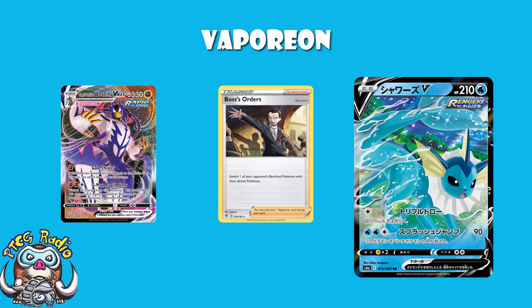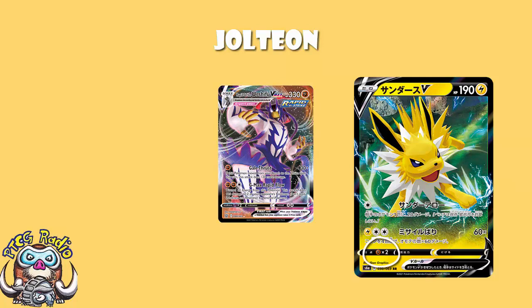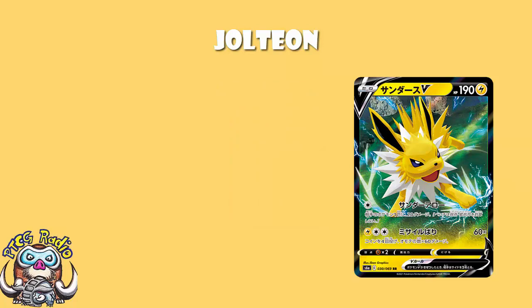And finally, we need to have a little bit of a pivot and have a little bit of a chat about Jolteon V. Jolteon V goes down to 190 HP, which is not good — we want more. But it does at least have the decency to have free retreat, and having free retreat is kind of awesome. You do have a weakness to Fighting, though. With things like Rapid Strike Urshifu running around and things like Crobat being weak to Fighting, it's not a good weakness to have. Being a Lightning Pokemon does mean you'll hit stuff like Inteleon for weakness, so that could be relevant moving forward. But this is neither single nor Rapid Strike, so you don't get any of those extra tricks.